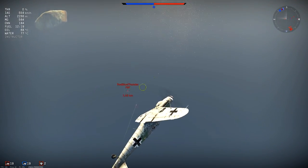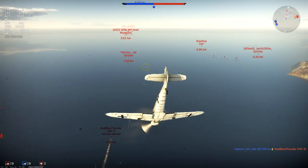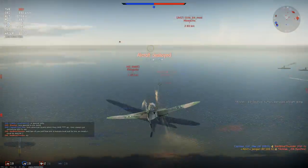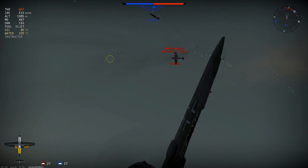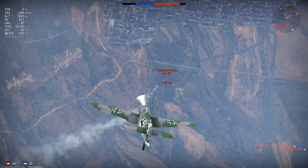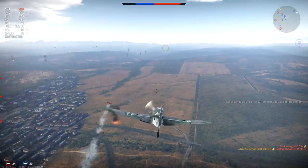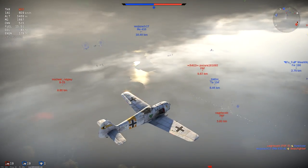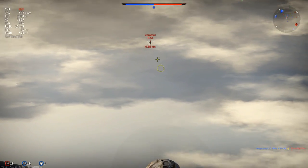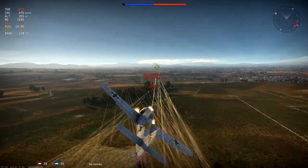Another important thing in aiming is zooming in — something I do a lot and that many people overlook. If you don't zoom in, you often miss your shot because planes at a certain distance are pretty small, and you don't always see which way they're turning. I have my zoom on the right mouse button — hold it for zoom, let go and it's gone — very easily accessible. Here we zoom in for this shot and get him in the first burst.